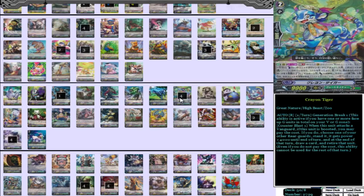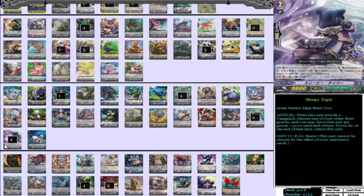Moving on, we have four Crayon Tiger — your crazy Crayon Tiger that powers up cards and restands them. This is actually a very big rushdown deck, unlike the other version like Big Belly, where you put on a lot of pressure from the get-go, whereas Big Belly you wait till grade three and that's when you go crazy. But Crayon Tiger is just a really solid card to add on so much more pressure. And then we have four Sleepy Tapir — very strong card for continuing to add pressure. Not a lot to say about it; you use this a lot during your early game to just add on pressure.